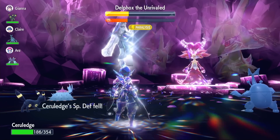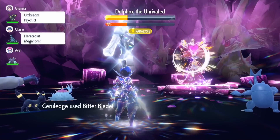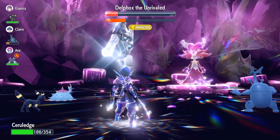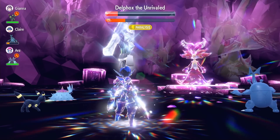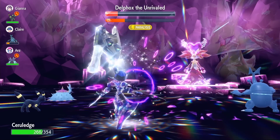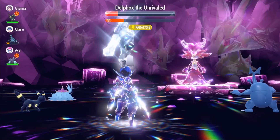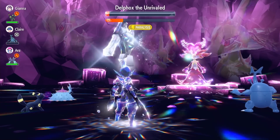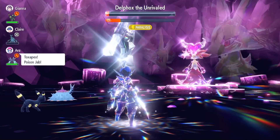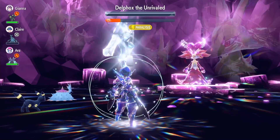We get hit with Psychic and it causes a Special Defense drop, so just to be safe against a potential crit I use Bitter Blade to get back to full health. This Pokemon is the safest way to do this raid — you're never really in danger as long as you play correctly. Even with two Special Defense drops, Bitter Blade keeps you safe for the rest of the fight, and you can finish off Delphox with Bitter Blade or Iron Head.